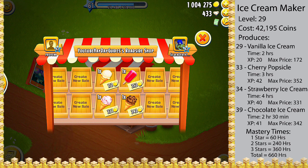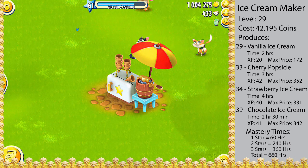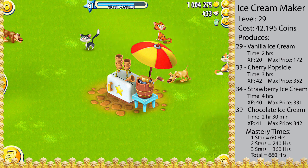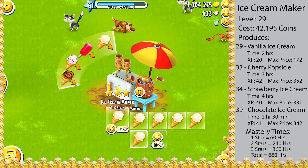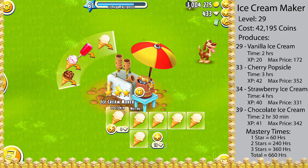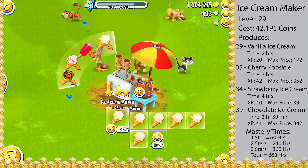Before I get into what I think is the best item to produce in the ice cream maker, I'd like to point out that this is my opinion and what works best for me may not be what's best for you, since it depends on how often you play Hay Day and what you are trying to accomplish. The item I would say is best to produce would be the chocolate ice cream. All the items, with the exception of the vanilla ice cream, give about the same amount of experience and coins, but the chocolate ice cream requires the least amount of time to produce, meaning you will get more experience and more coins in a day.